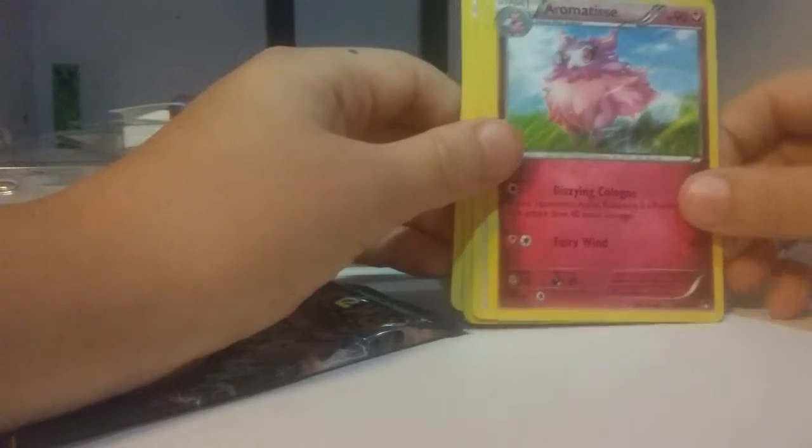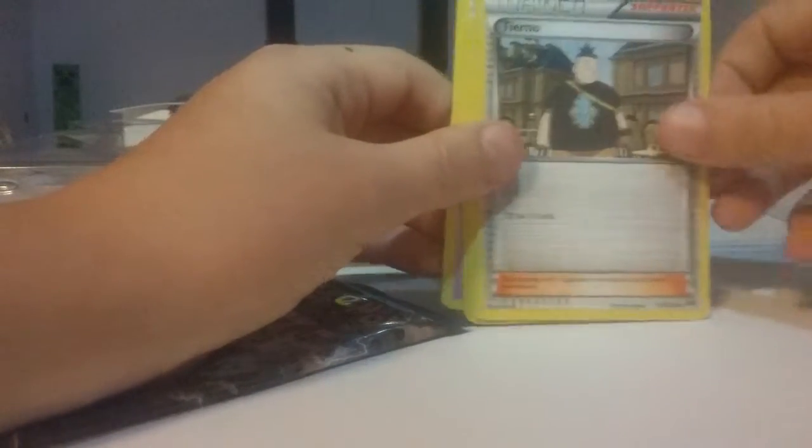That should put a rare card in the back, I believe. We got Corsola, Froakie, Froakie, Skyla — nice, Trainer — Slowbro, Aromatis, Turno, Criticot, Petal, and Drowsy. Alright, that was one pack.